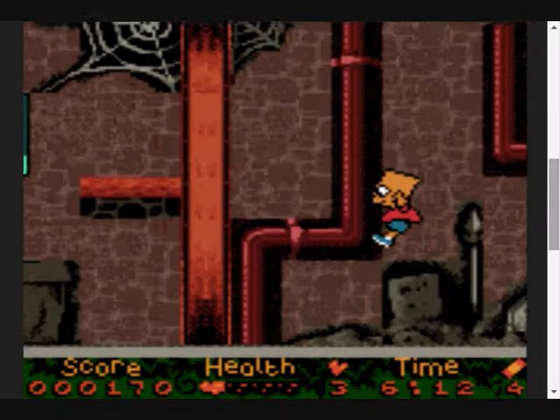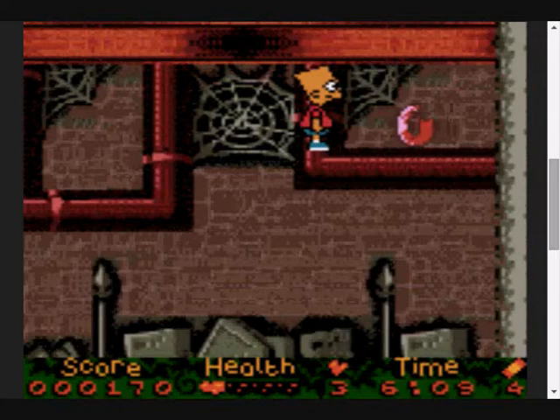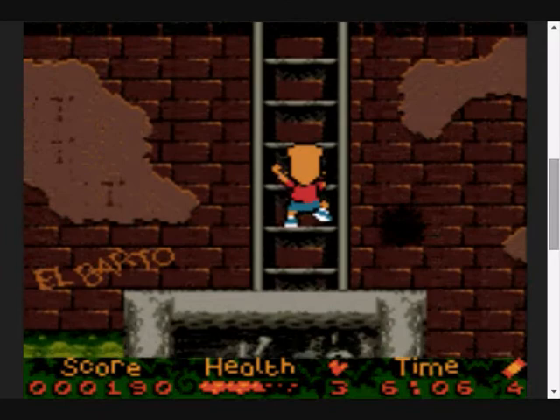We'll jump up here because there's a donut up here to refill some of our health. We drop down and - are you fucking kidding me? It's already where you're going to land, on the ladder, for crying out loud.